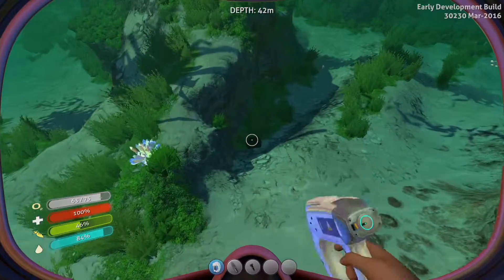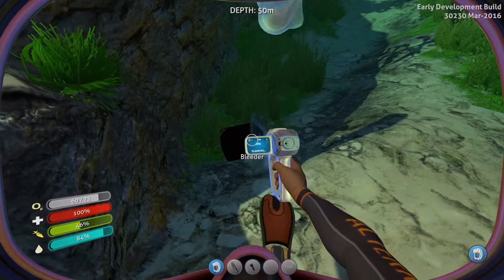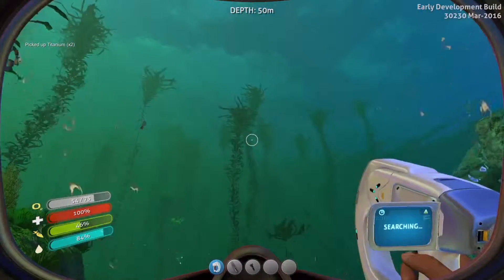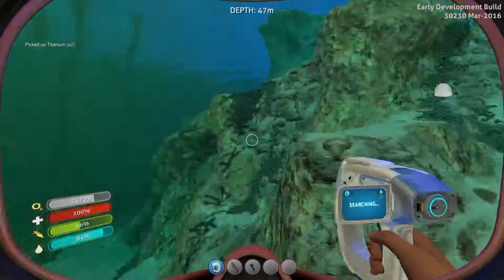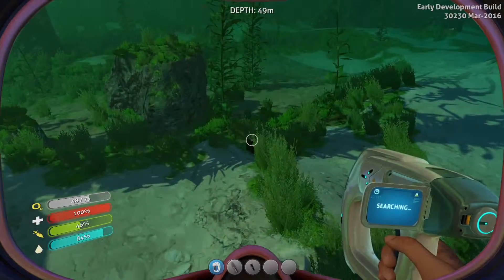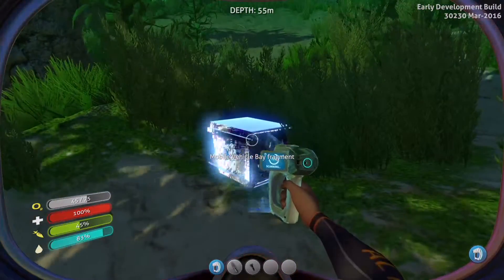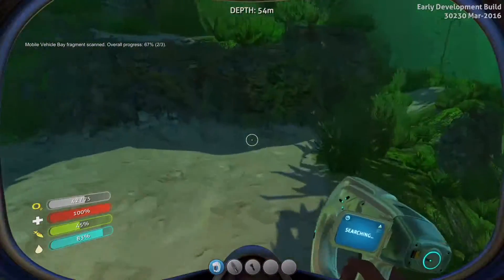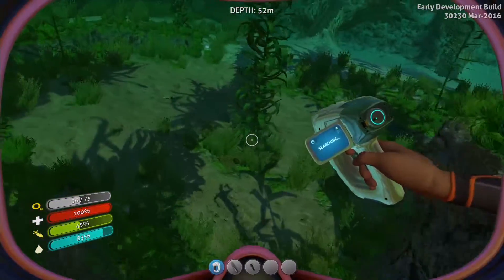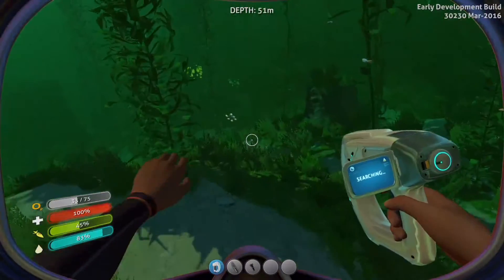And there is a C-Mob fragment — yay! That was a bleeder. Don't really know what it is, but it did not look friendly, and it did not want to attack me either. Mobile vehicle bay fragment! Nice! It took me so freaking long to find the three of those when I was playing without commentating.